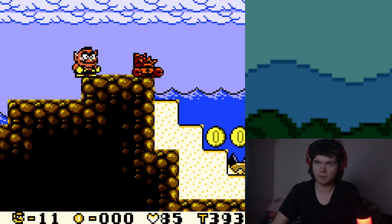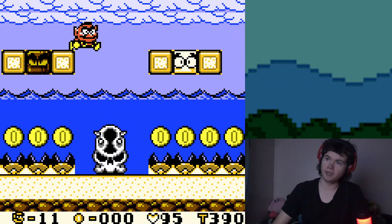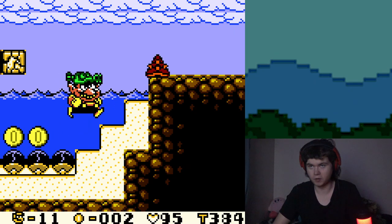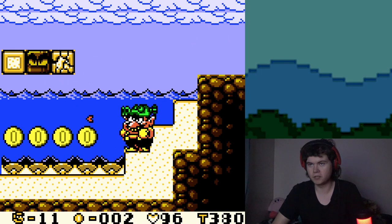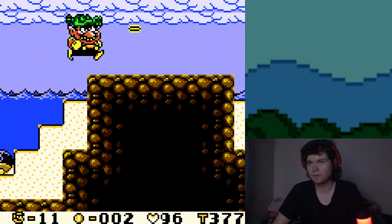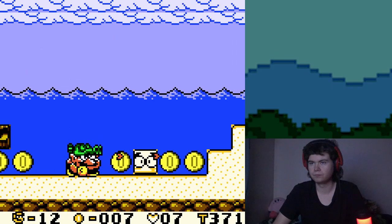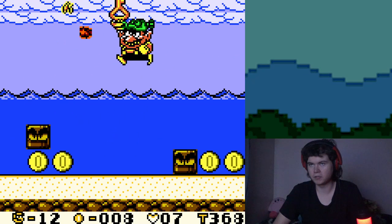Those crabs have really janky hitboxes — that's why I hate them. Oh yeah, there's just a key now here that was not there before, so we gotta go find a key somewhere. Here's a good example of the Dragon Helmet working underwater — it turns into little arrows. Kind of neat. And there's the key right there.